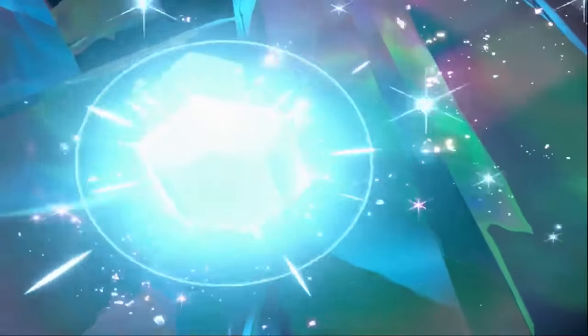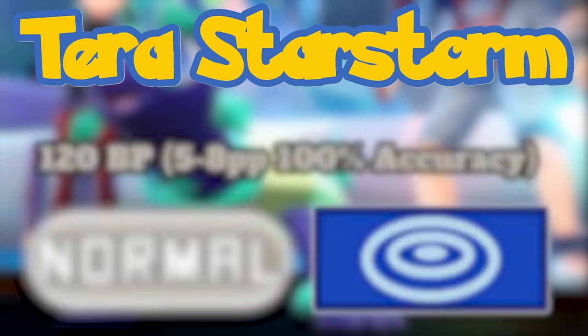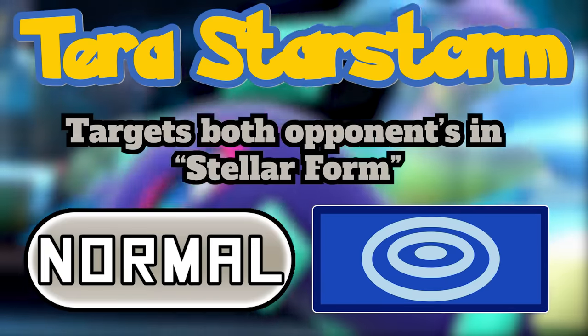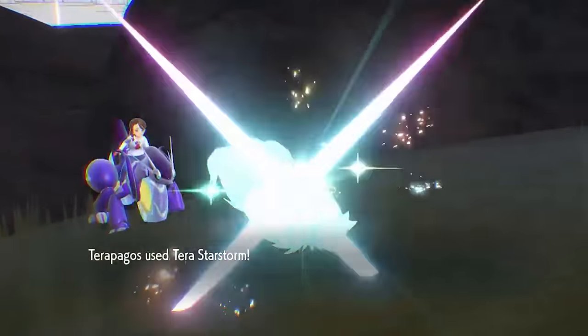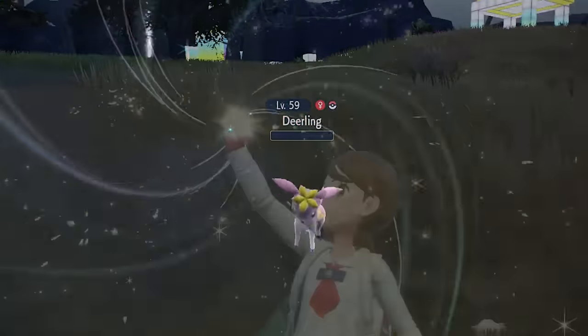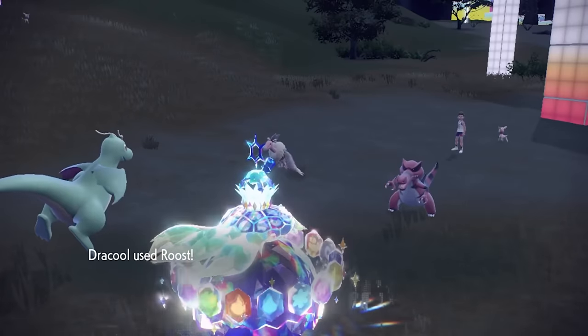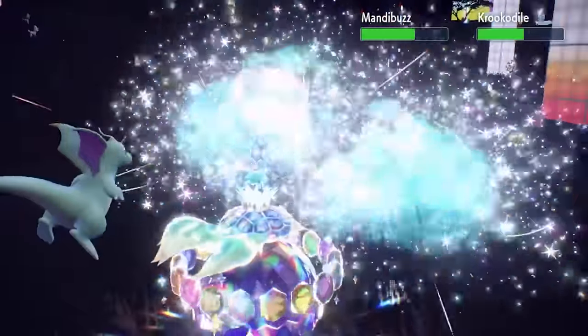On to the big legendary of this DLC: Terapagos and its new move Tera Starstorm. It's 120 base power and normal type. It has some crazy effects when Terapagos changes to its stellar form though — as it becomes a stellar type it hits both foes. This makes it essentially a neutral typing hitting every other type for neutral damage. It will also always hit for super effective damage if the target is terastalized, creating a super strong attack. This move is solid normally at 120 power but it becomes pretty great in stellar form since it's a guaranteed 120 base power attack hitting neutrally off a really strong 130 base special attack stat.